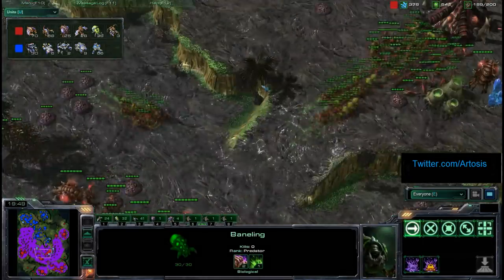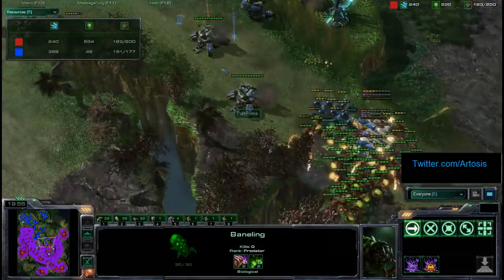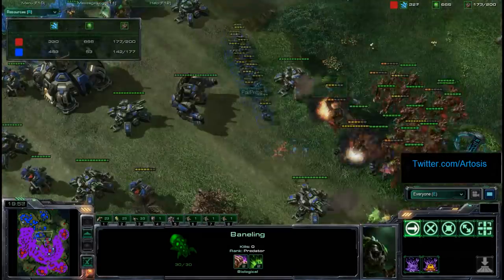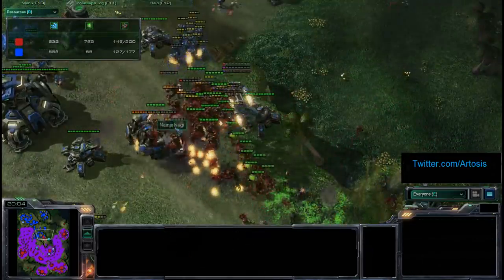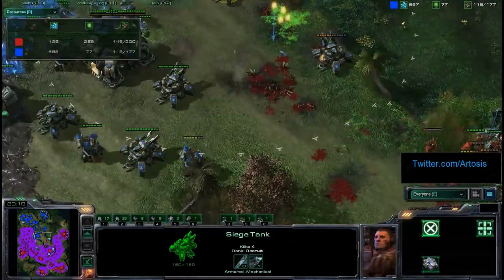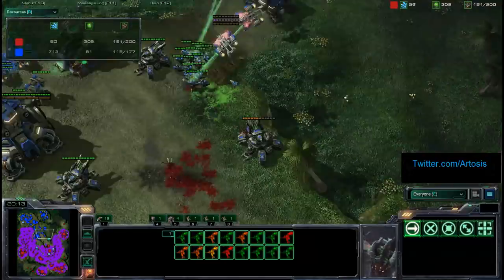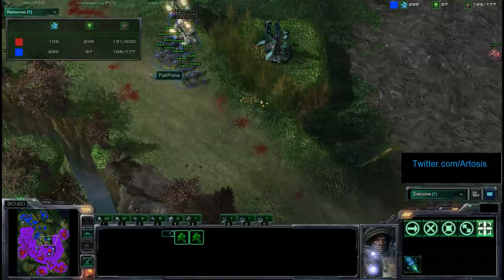A lot of Banelings, a lot of Zerglings. Ret at 188 supply, 158 for Polt. He's just going to rush in here — as long as he kills off the Marines with the Banelings, the Mutas are going to be able to clean up everything else. Those Marines are looking quite dead. It looks like Ret is getting pretty far ahead here, but the Siege Tanks kill off a lot of Banelings, so Ret's supply does plummet to 150. Polt Prime heading up to about 130 — the beginning of a comeback, perhaps.